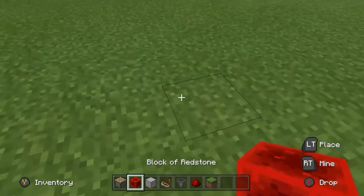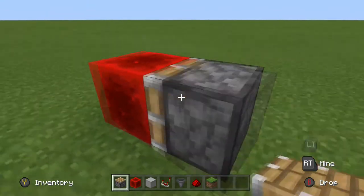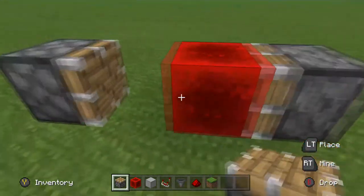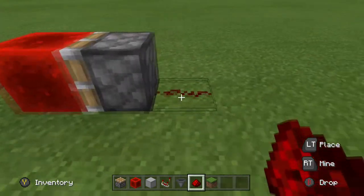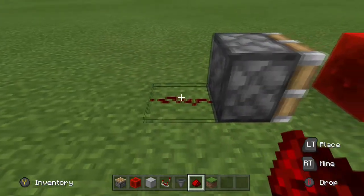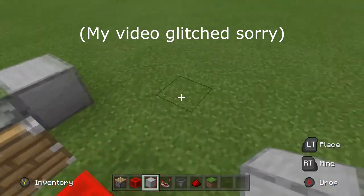So once you have all the materials, what you're going to start out with is putting down the block of redstone and then have two pistons facing towards it, but one of them is going to have a block in between. Then on both sides of the pistons you're going to put down a little piece of redstone. Behind the redstone, put down the block of your choice.